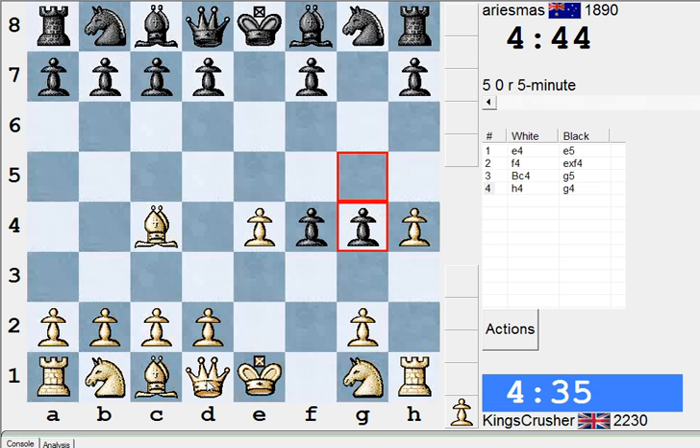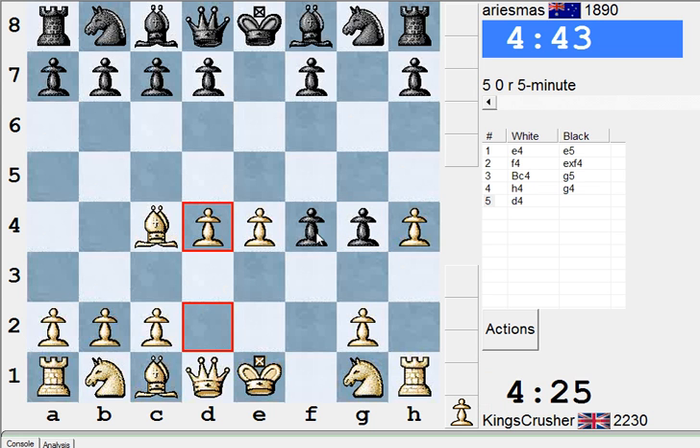There's d5 right. Don't lose straight off the bat. Still seems committal. So I think d4. F pawn's a bit weak.